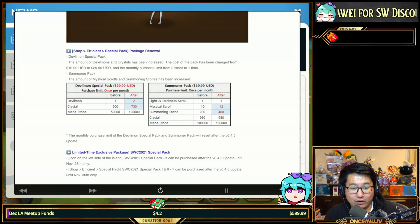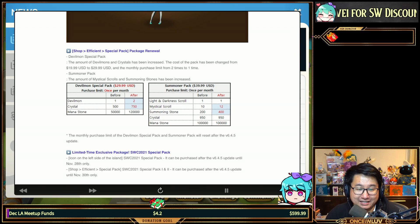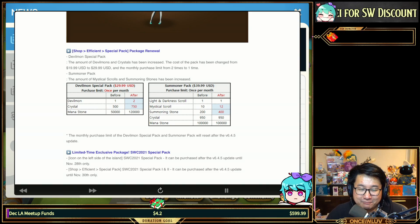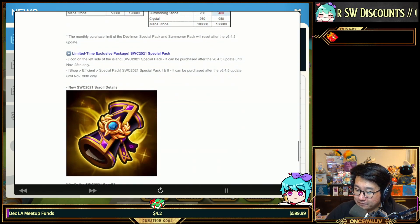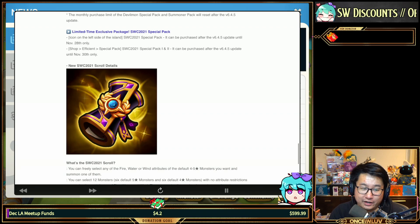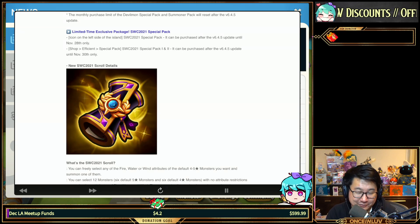The Summoner's 40 pack basically gives you a little bit more now — double the summoning stones is nice. I still don't think this pack is super worth it generally; you don't buy this unless you really want the summoning stones, since there are many better packs to spend on.